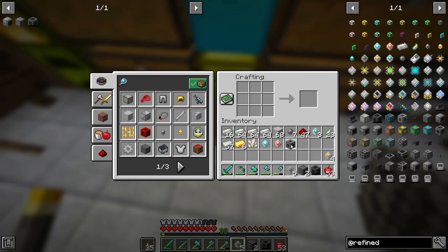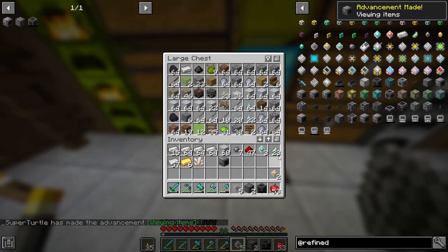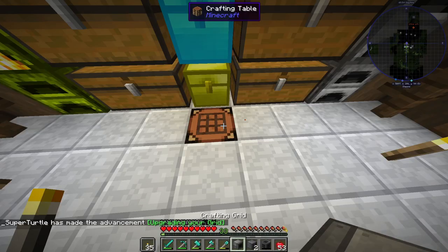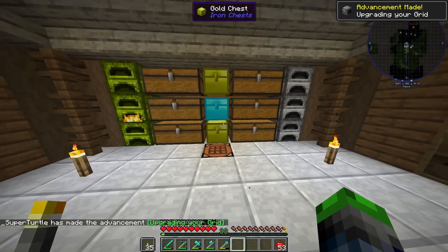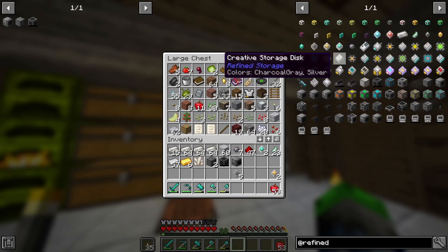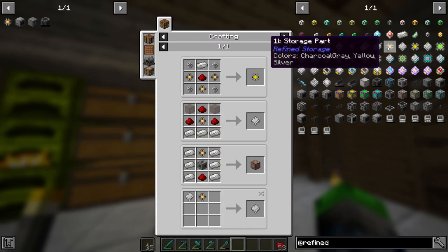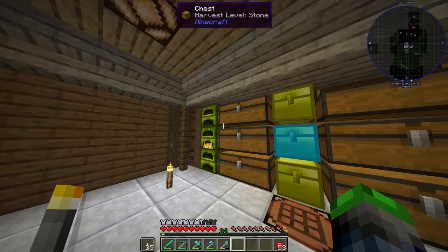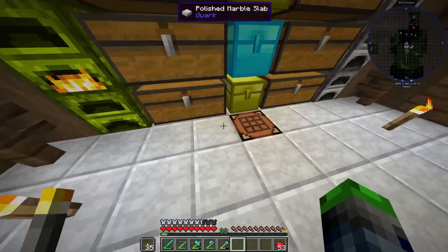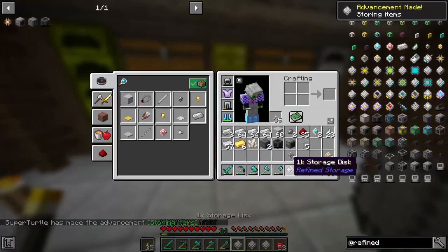We just need this and three glass, and the grid is ours - quest: Viewing Items, beautiful! Now we just need a crafting grid. Crafting grid - yes, upgrade your grid! Now let's go ahead, we're going to need some drives. We're not going to do any speed upgrades just yet. 1k storage part - what do we need? That is extremely simple. We're going to make as many of these as we possibly can. We've got three drives total.